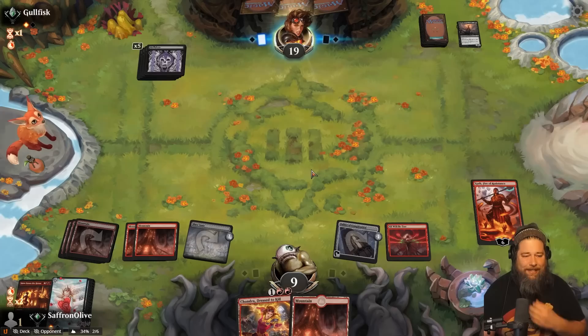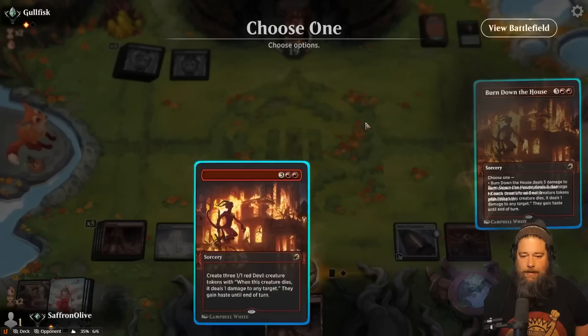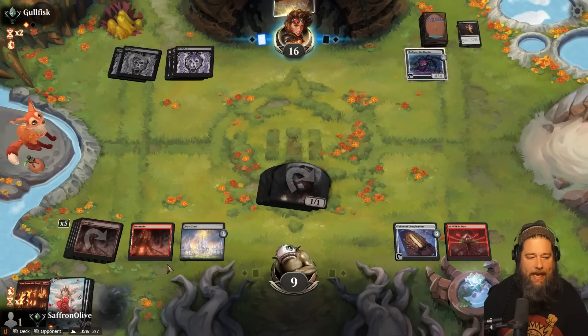Ooh, there goes our Chandra, though. That's annoying. Yeah, I guess we're Devil Tribal now. Hit ya, play the Mountain, pass the turn. Next round we get to start drawing with Tablet, which is nice. Bankbuster. Sure. We can deal decent damage with Blast Zone. The Chandra would have been nice, but we're not in bad shape here. Abona passes. Oil counter on Tablet, hit ya.